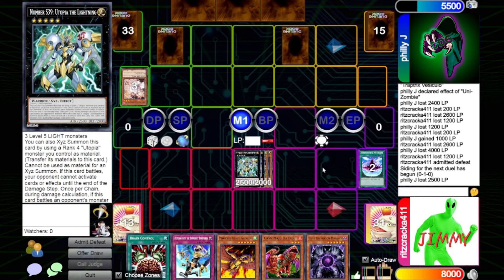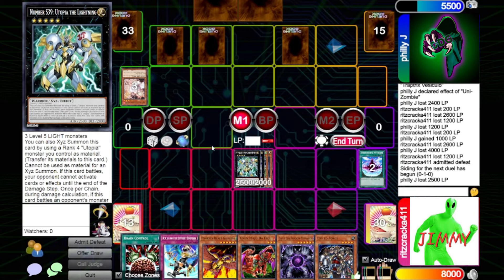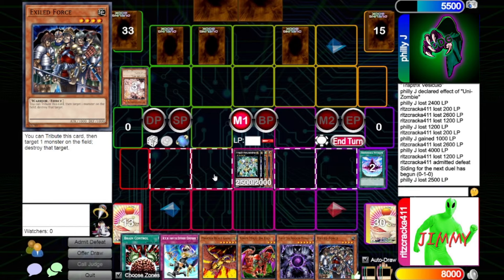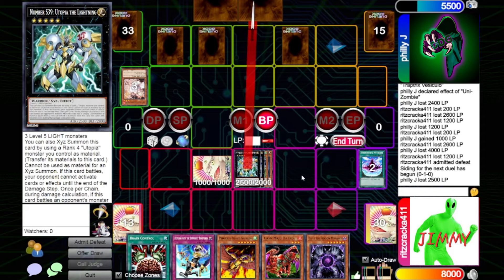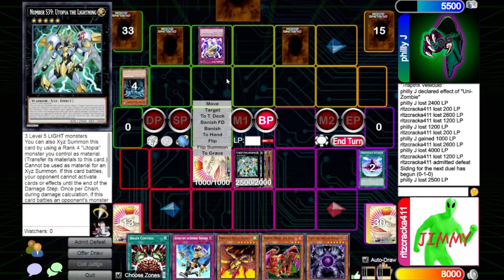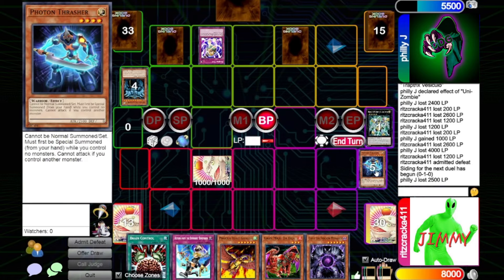Stand by, main. I'm going to set one card face down and then just attack for 25. On attack declaration, I'm going to activate Karma Cut — just get rid of it. You can't activate cards or effects in the start of the battle phase. Okay. So this gets banished. Let's go to the grave. Main phase two.